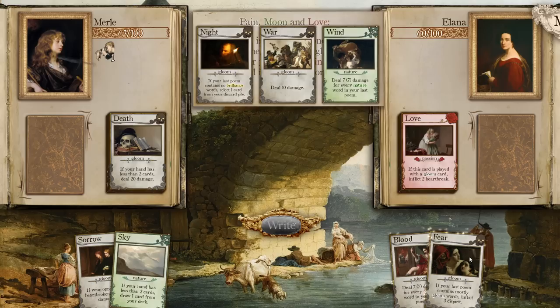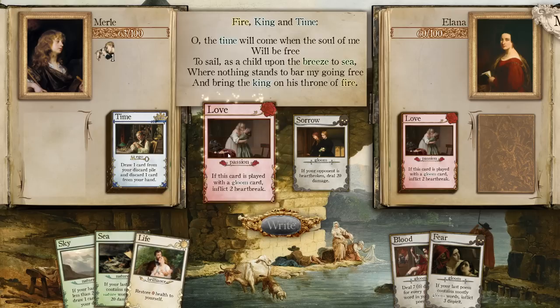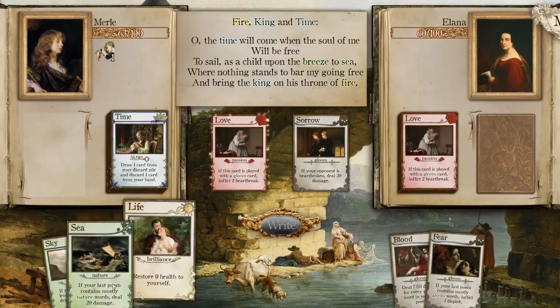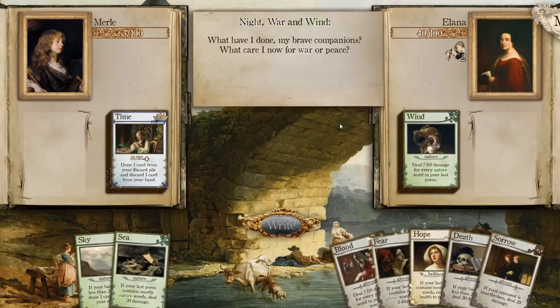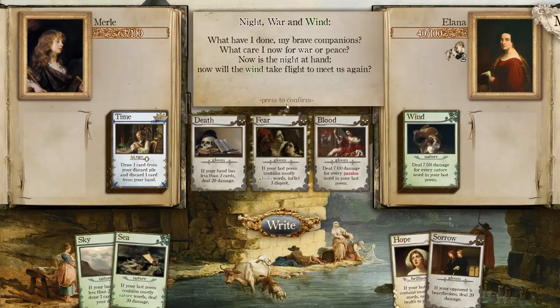And they will probably have mostly gloom. Love, Sorrow, Life — we'll be able to do 20 damage, and they won't be able to heal for a couple turns. We finally got this situation. That's why I was holding Sorrow the entire time. What have I done, my brave companions? What care I now for war or peace? Now is the night at hand. Now will the wind take flight to meet us again. We're getting three Dispirit — deal 50% less damage. That sucks.